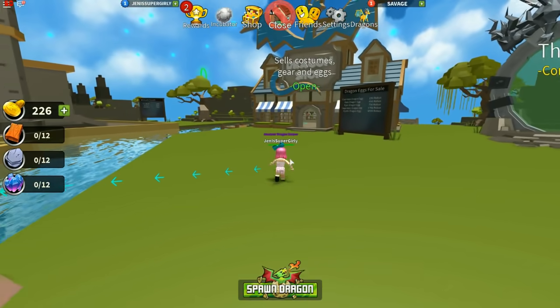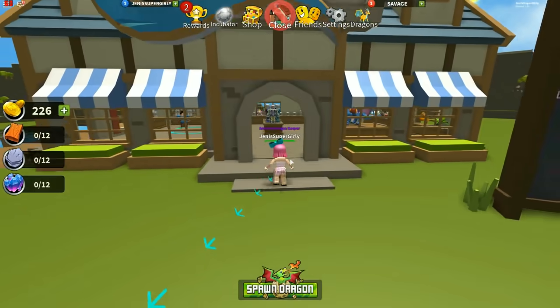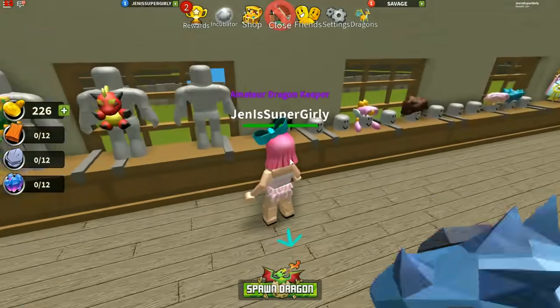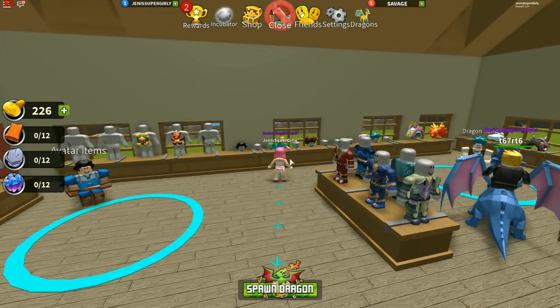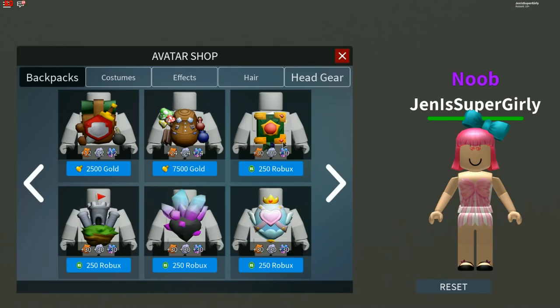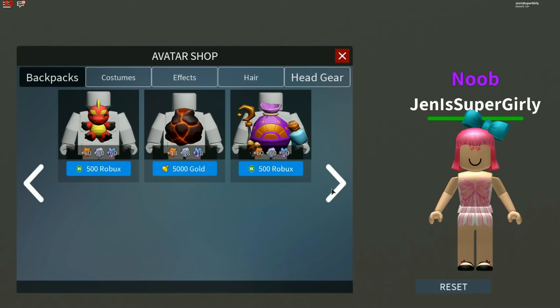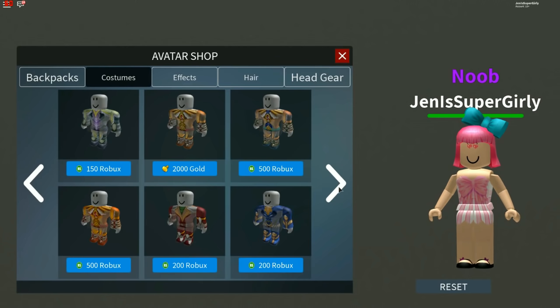There's costumes and stuff and eggs over there. You're literally going to completely avoid where it wants us to go. It says we can buy dragon eggs - common ones are 150. For Robux you can buy mystic ones - 4,500. Is all this stuff just for Robux? Let's go to the shop. I need this backpack - the one with the pink heart - but it costs Robux. There are ones that cost gold though.